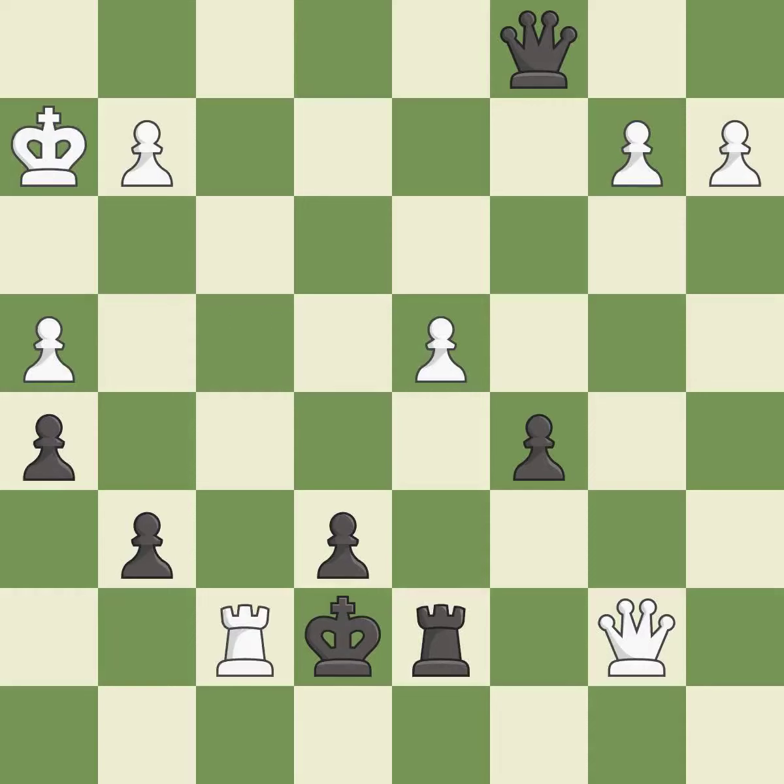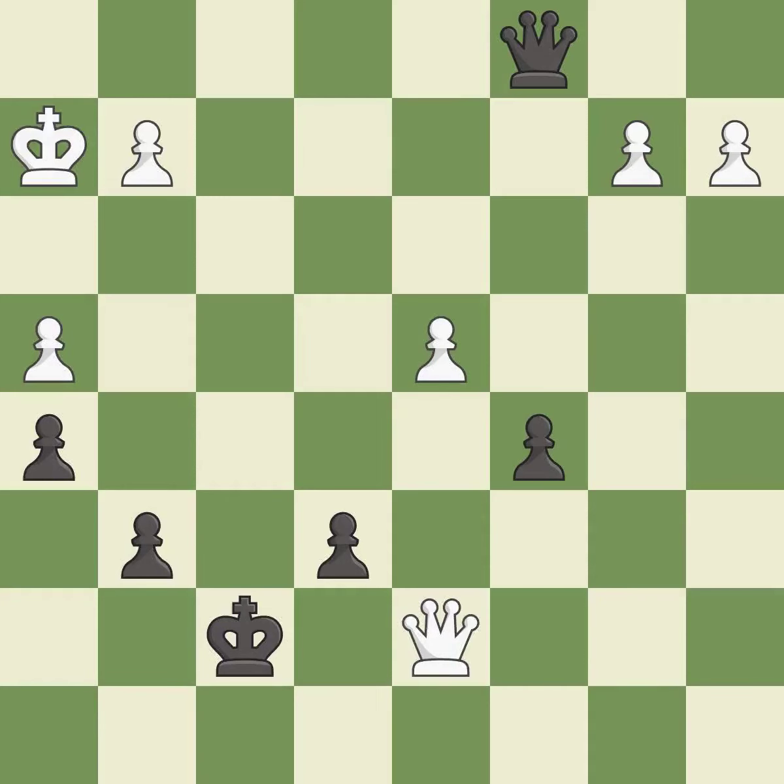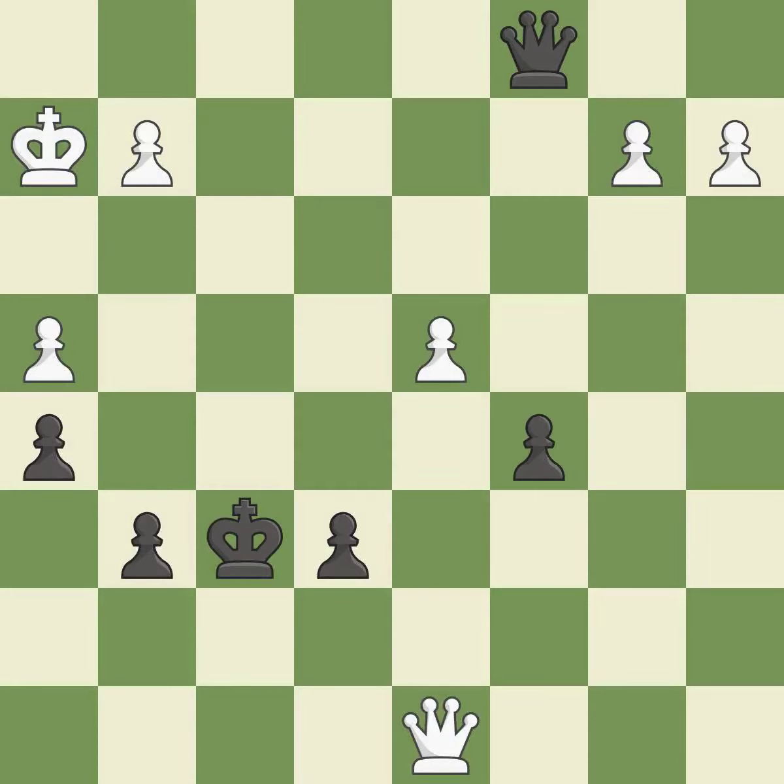This threatens to win a rook — it is excellent. This removes a rook that put the king in check — it is best. This removes the attacking rook. This is the only good move — it is a great move. This evades the check from the queen — it is excellent. This is the only move that works — it is a great move.